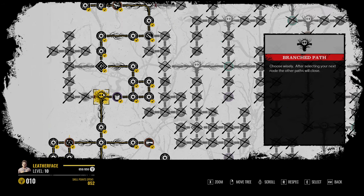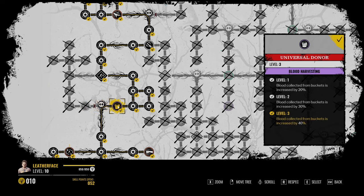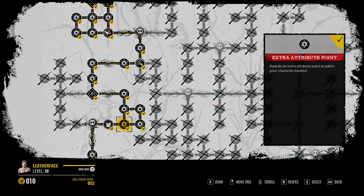Making your way up, once you get to your first divide, you want to go right because of Universal Donor. This increases your blood collection from buckets by 40%, giving you around 35 blood per bucket, which is really good. Then making your way up, make sure to grab all the attribute points.